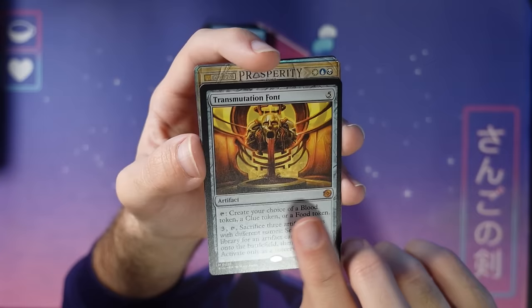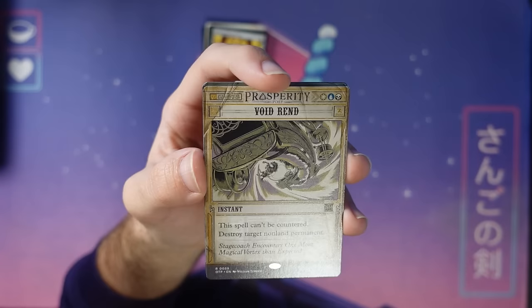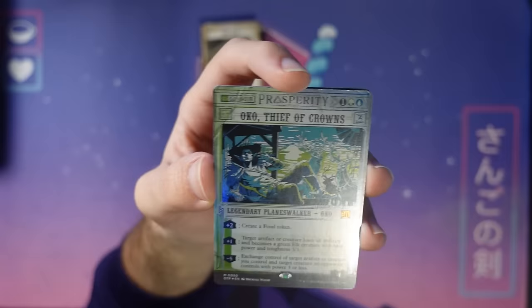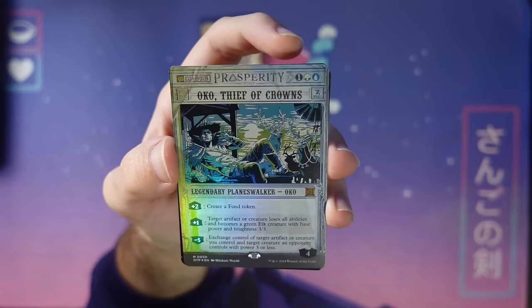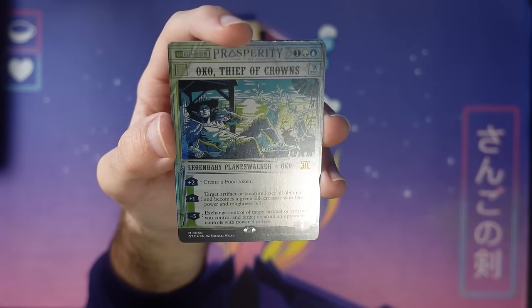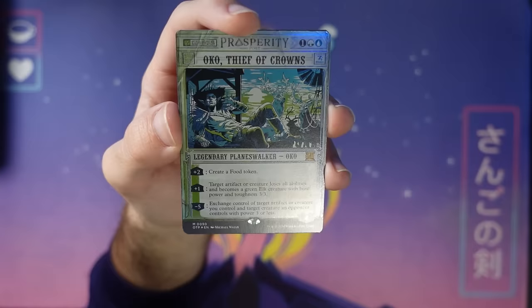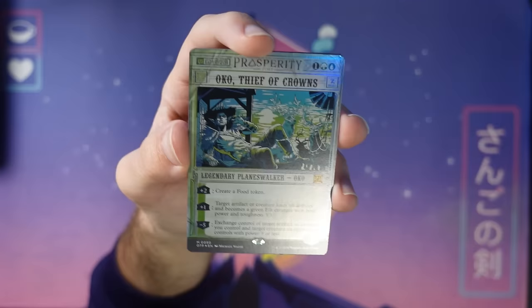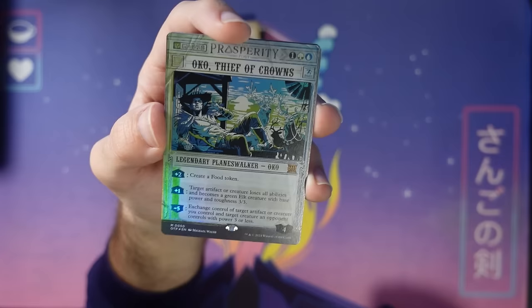Here's Voidrend — a cool white-blue-black card coming from Streets of New Capenna. And there's something yonder folks: Oko, Thief of Crowns. Yes, that's right — the one from Throne of Eldraine that has been banned in many places. You can find it in these packs. I am sorry if your opponent plays it in limited because it is pretty savage. We opened it in foil with a special prosperity treatment — a cool open to start with. Drop this in your cube or wherever Oko is still legal. Not a ton of places, as it turns out. Elk your creatures all up with Oko Thief of Crowns.